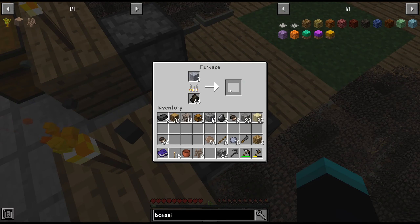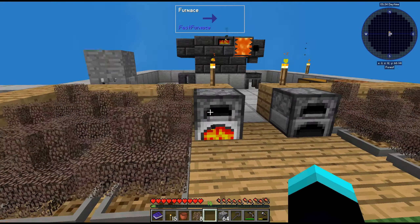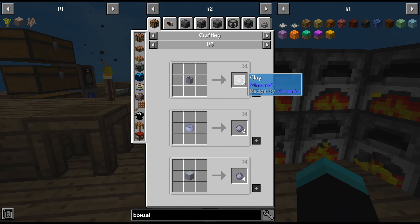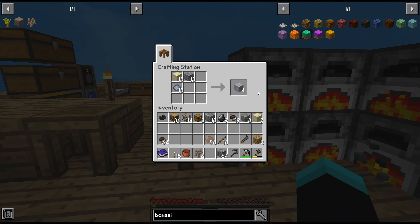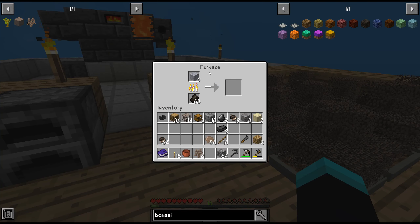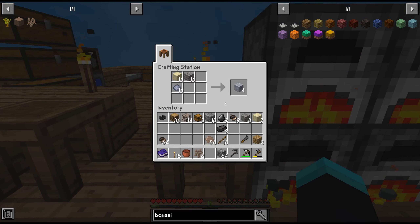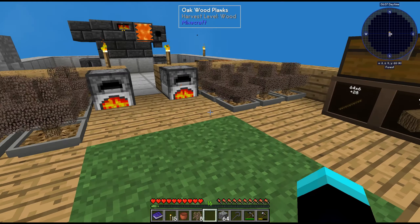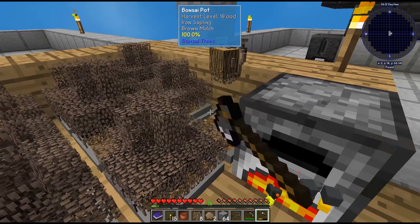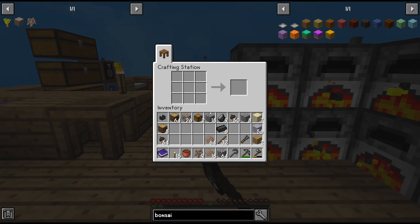All we need is one more there we go. We need six more. We can get two from here and two from here — four. Let's take half of it and throw it here to make it faster. Technically we should just melt all of these. I did waste all of my clay but we can always get more clay. Okay, we have the six so we need to make a smelter.